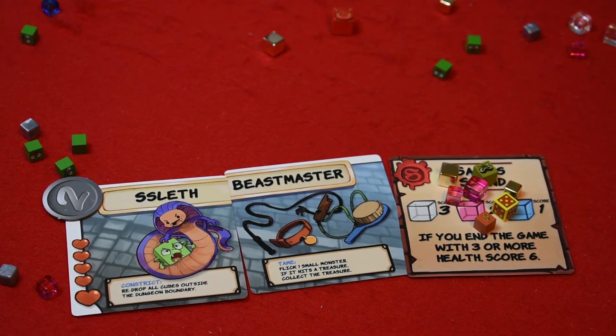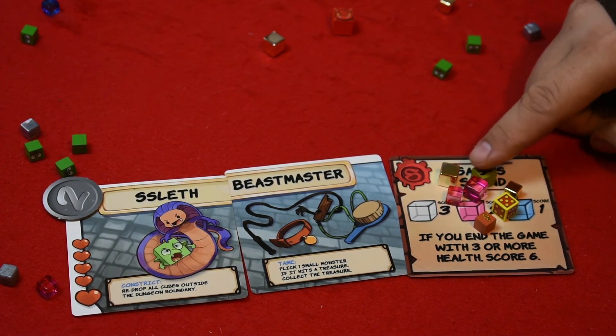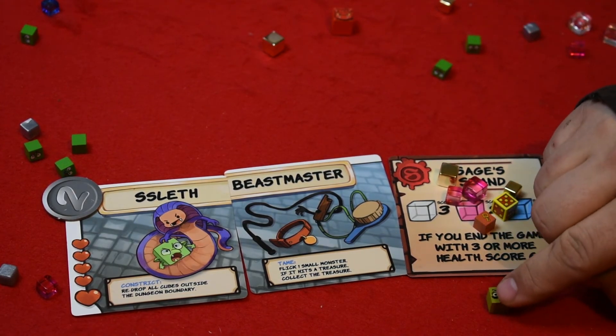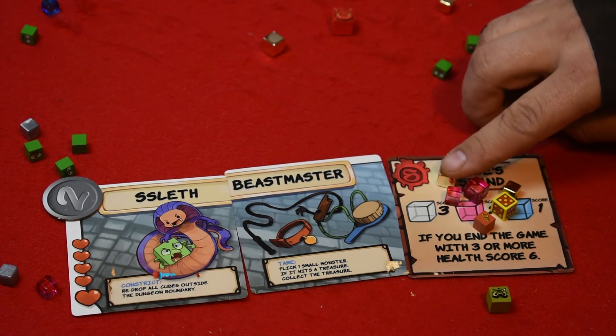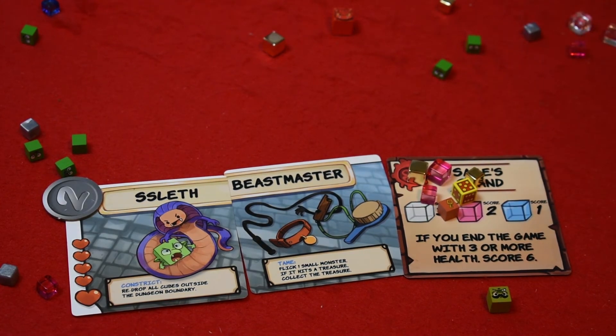In round two, to figure out who has initiative and goes first, take your stash pile — everything you looted — and count it. Everything counts except monsters: discard the monster from the count, though keep it in your loot for points. Count each cube — if your weight is six, compare that to the other players. The person with the least amount of weight goes first.